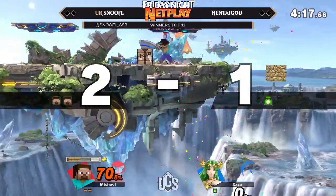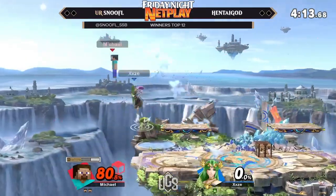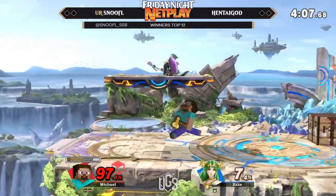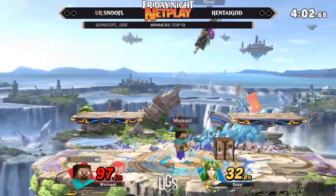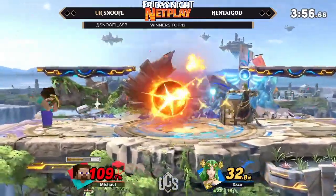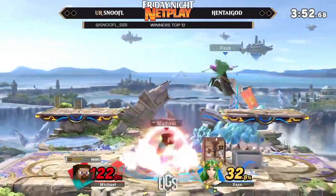It just tells the opponent that you're getting ahead with some BS and you're just like laughing. Recoveries without hitboxes get really really hurt by blocks. Snoofu had to instantly put those blocks out there and they almost disappeared. He knew what he wanted — he's feeling a lot more confident with that read, and he's got gold so everything of his is faster. Once he gets diamond it gets real, that's like Joker getting Arsene out.